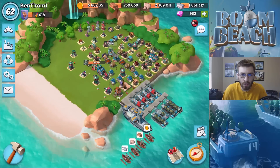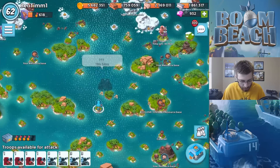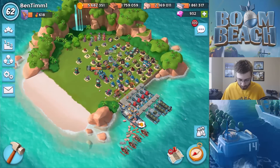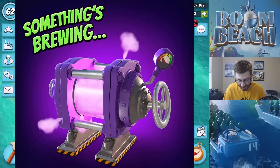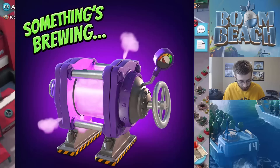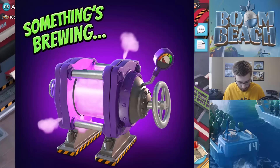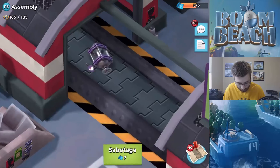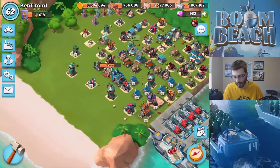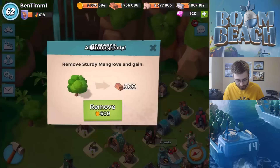What is going on guys, Ben here bringing you another Boom Beach video. In today's video, the mega crab will be here in about 20 hours, and Boom Beach Twitter released something new. I'll throw the picture on the screen - it looks like it was on a conveyor belt in an operation base. We can see a crowd bomb and a machine gun, and from the Twitter picture they released, there's something on the inside - some gas or something.